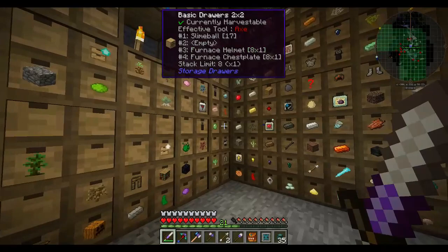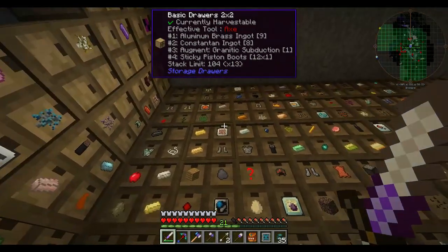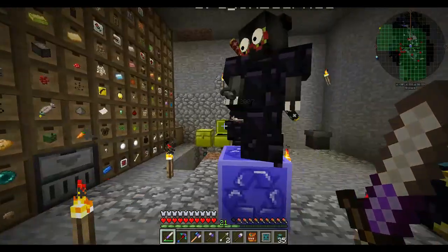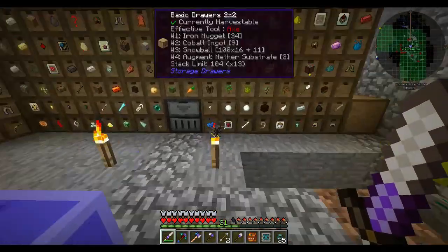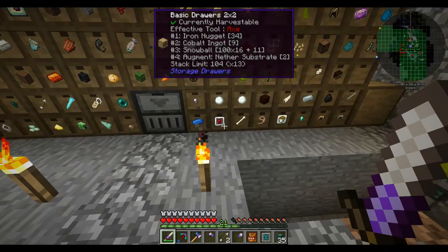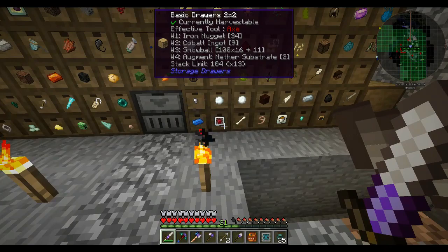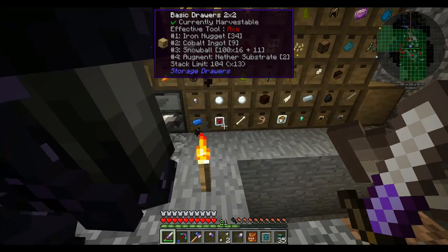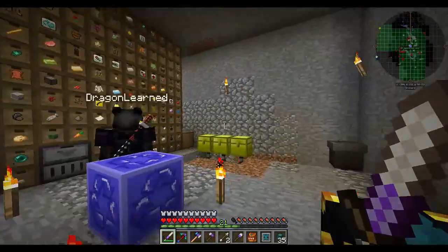I don't know where they've ended up but that's the idea - get into this system and start sorting. Maybe we can have a wall of gold chests once we get some more gold. I can perhaps sort out these augments so that all thermal expansion stuff goes to a chest. That sort of thing could be cool.